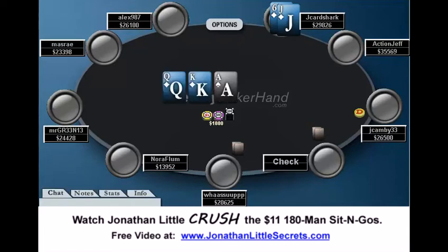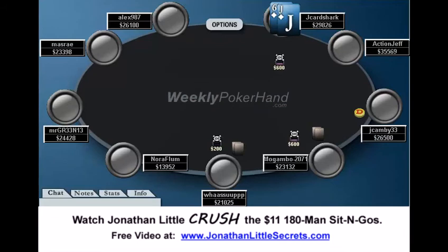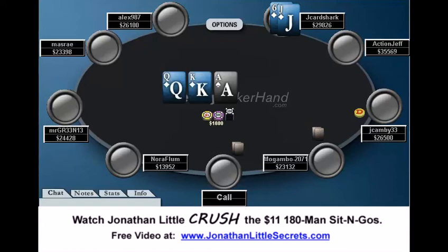Maybe you can even make it bigger. I don't really talk a whole lot about making it more than three times the blind, but whenever you are super deep stacked, especially if your opponents are tough to play against, it's not really bad just to force them out of the hand a lot of the time. I raise 600, and two guys call in the blinds. I believe both of them are very good regulars. Knowing that everyone behind me is a very good regular is a very good reason to just fold my hand pre-flop.